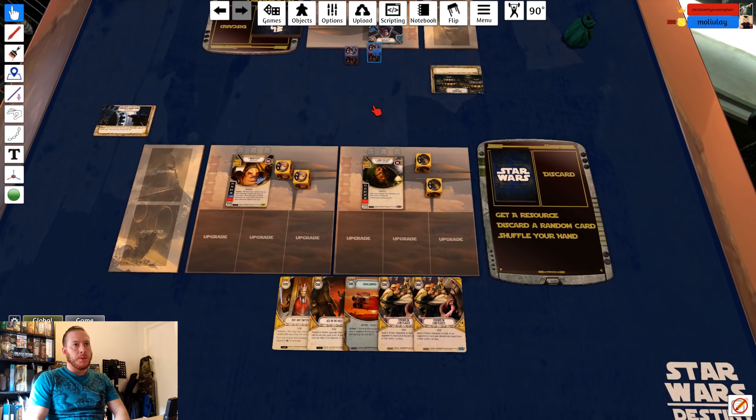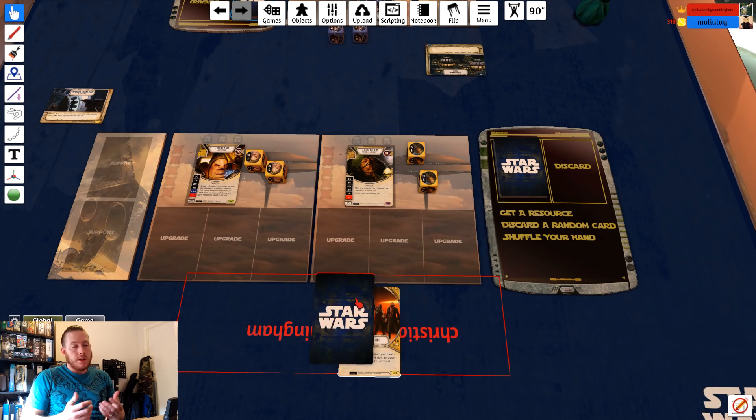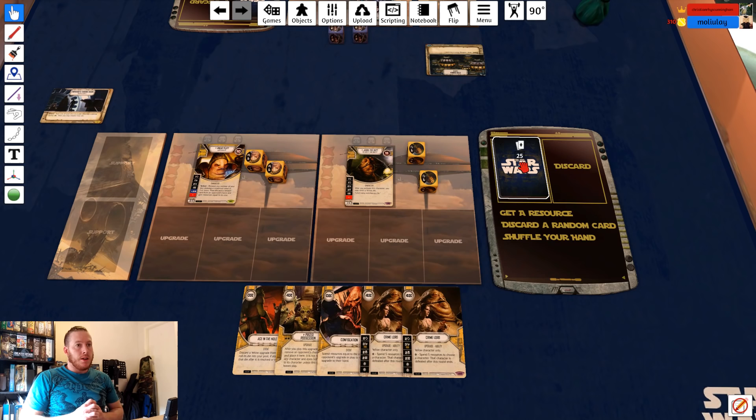Now the build here is just slightly different, but I just wanted to show you because straight away you can see in my first hand that I drew an Ace in the Hole. So there's always a good chance — let's keep that — we want to try and find the Crime Lord in this deck, and here we go, I've drawn into it.